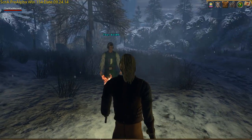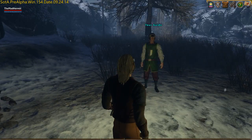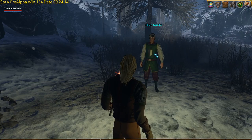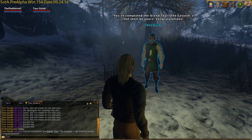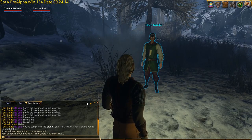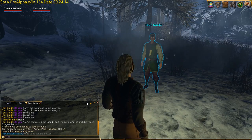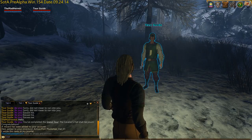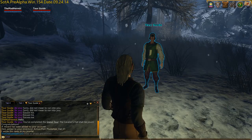Once at Virtus Pass, you will see your tour guide waiting for you. Double-click him, and you'll see that you've completed the Grand Tour, and the Cavalier's Hat shall be yours, he says. Congratulations — a reward item has been added to your account, and the item added to your inventory is the armor Port Musketeer Hat 01, and this news is written in your journal.